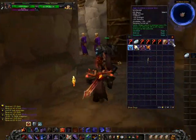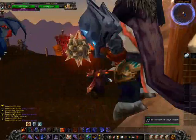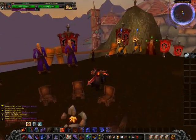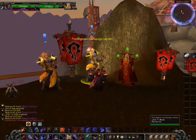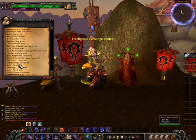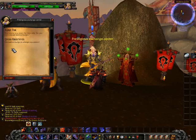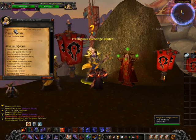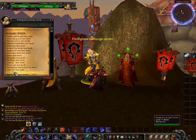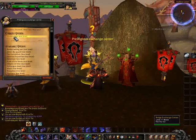Once you've done that, just go where I'm going. You want to talk to this guy — only that guy, not the guy beside him — and you choose your rep. I choose Hjodirsons. Then click complete quest and now you'll be exalted. I also did the one for Kirin Tor as well.